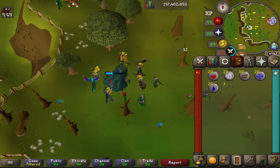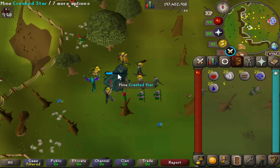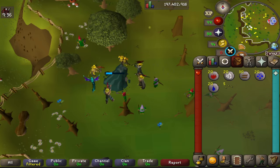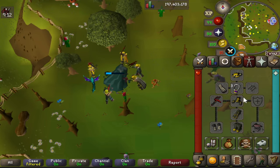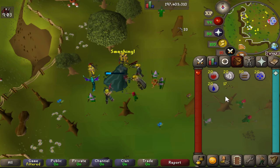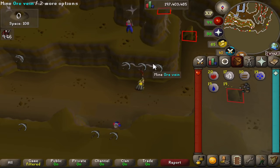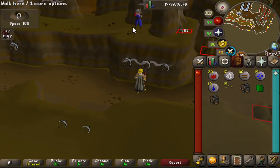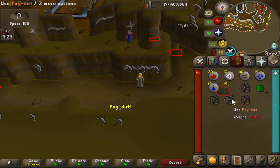One of the best AFK methods in the game is mining shooting stars. You click once and wait until the layer is completely depleted, then click again and repeat that cycle. There's a clan chat and a Discord that shouts out the location, tier, and world. Bring your full prospector kit, a celestial ring, and a glory for a higher chance at gems, giving passive crafting XP alongside mining. Alternatively, Motherlode Mine under Falador city lets you collect pay-dirt from the lower or upper level — you need 100 golden nuggets for the upper level.